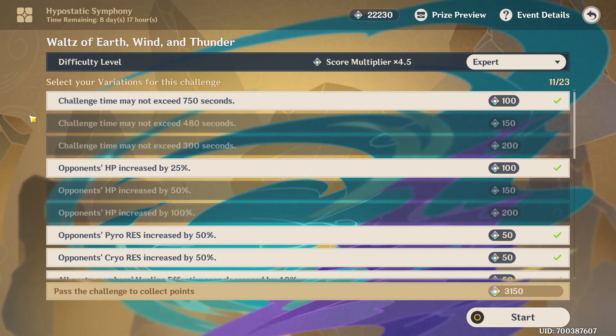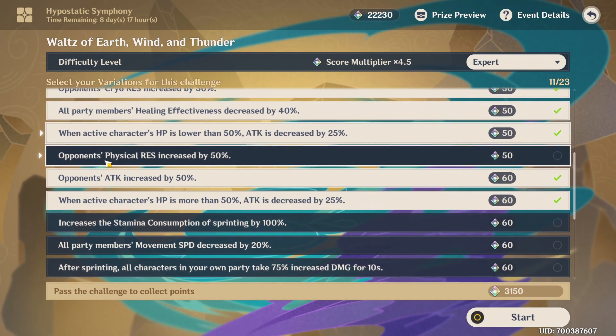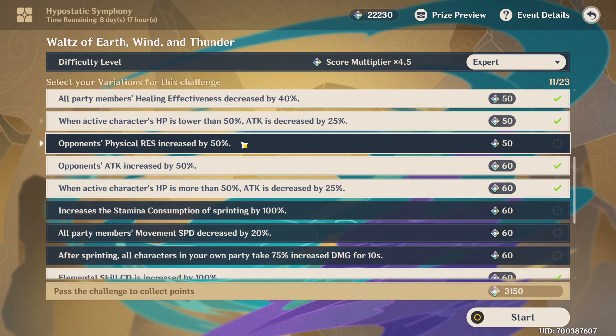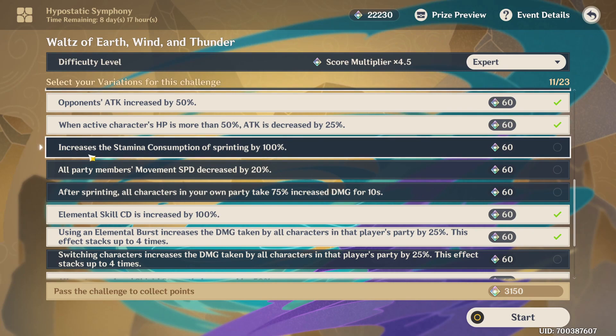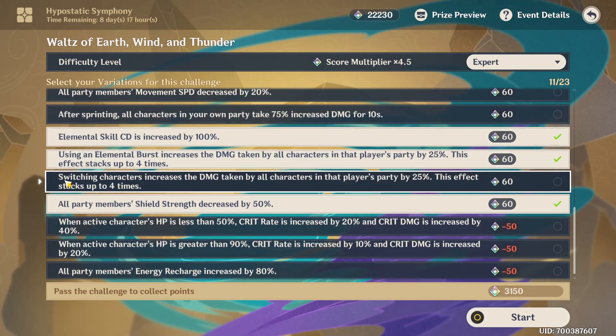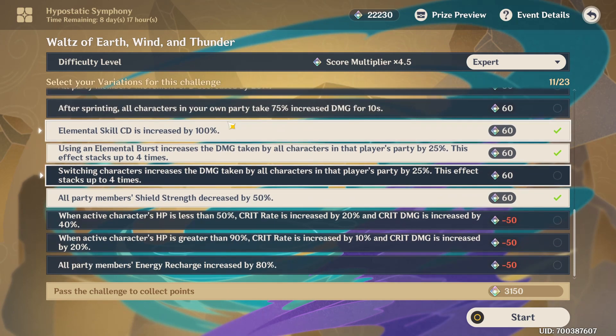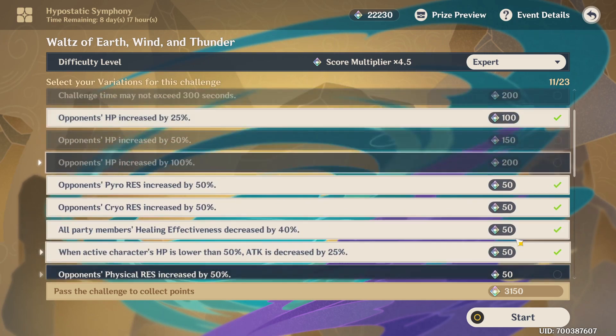These are the settings I went with. The difficulty level is at Expert, giving a score multiplier of 4.5. The challenge time may not exceed 750 seconds, and opponent's HP increased by 25% is also selected. The ones I didn't choose are: opponent's physical resistance increased by 50%, stamina consumption of sprinting increased by 100%, all party members' movement speed decreased by 20% after sprinting, all characters take 75% increased damage for 10 seconds, and switching characters increases damage taken by all party members by 25%, stacking up to 4 times.